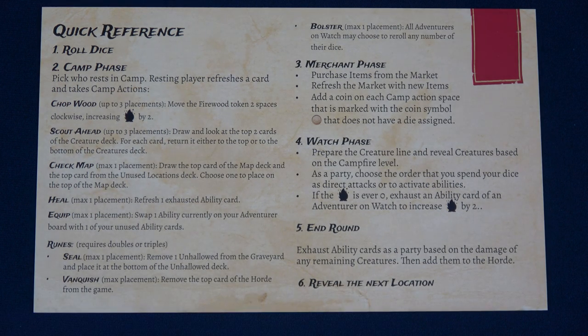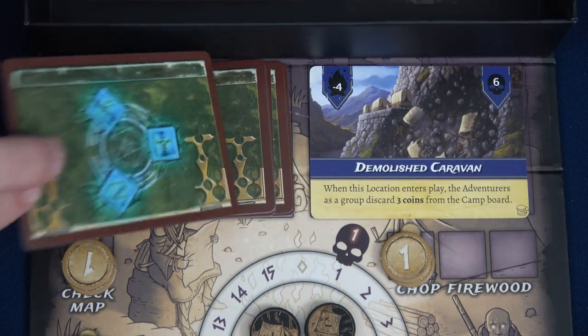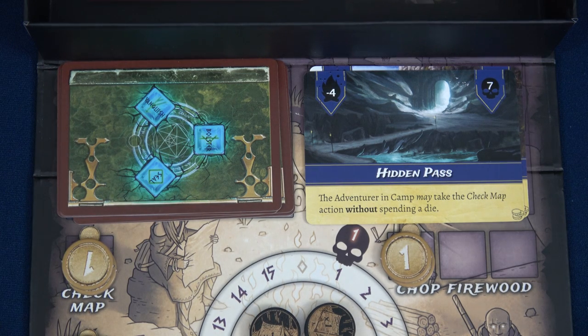Grabbing all dice back, our next location moves from the Demolished Caravan to the Hidden Pass — that's another minus 4 fire, and it's 7 enemies. However, the adventurer in camp may take the Check Map action without spending a die. I'm assuming without a die placed you don't get coins, but at least we get the free check map. Minus 4 fire is totally brutal — we're down to 4, so I'll likely need to spend two dice just to get firewood.